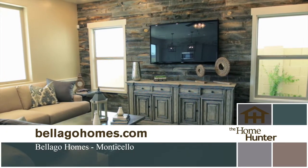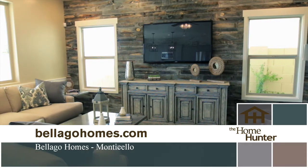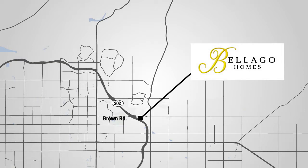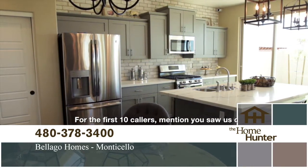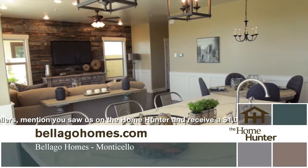Prices start in the $250,000 range. People need to come out and check out these gorgeous views. If you get on the 202 freeway and get off at Brown Road and go east, it's the first subdivision just off the freeway on the south side. They need to come check out these models themselves because they are beautiful, everything about them. They can also find out more information on the website.